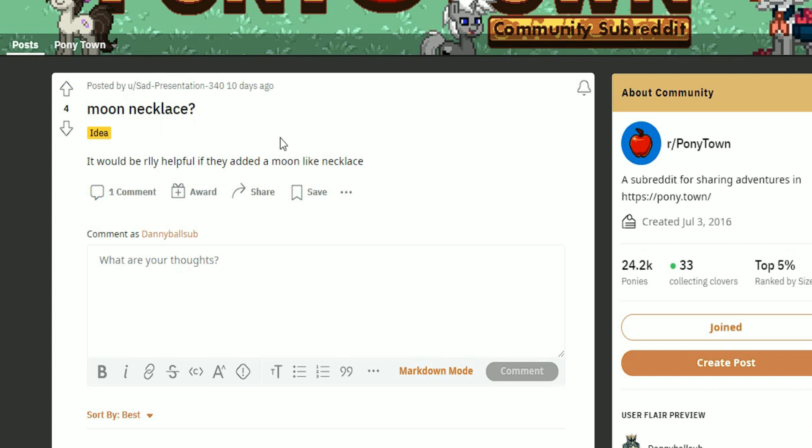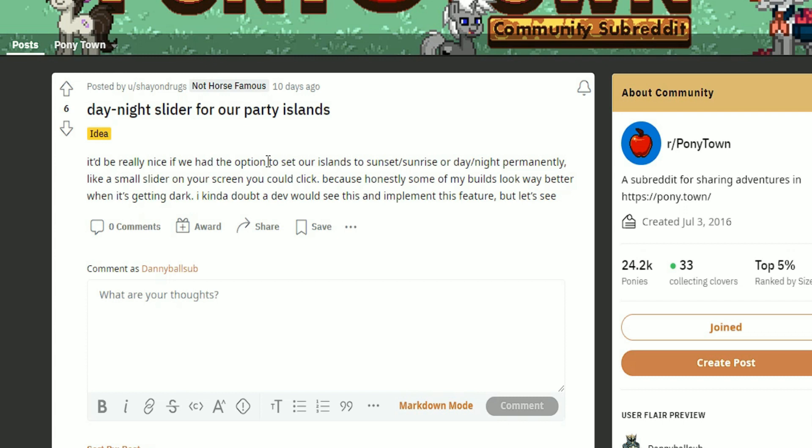Let's see this idea by Sad Presentation who wants a moon necklace — a very simple thing, super easy to implement. It's literally just a moon-shaped necklace. I mean I can't be any more clear than that — it's a good idea and I would love to see that in the game.